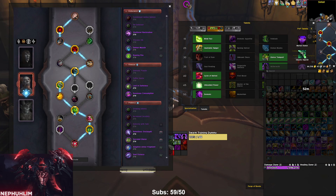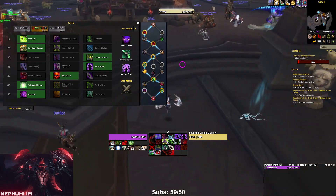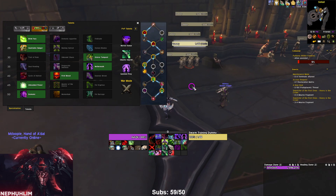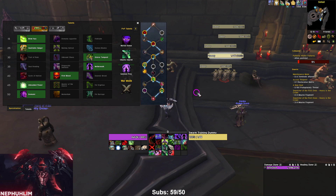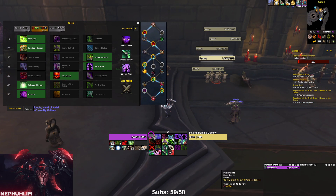The next build pretty much replaces Relentless Onslaught with Increased Scrutiny and replaces Cycle of Hatred with First Blood. This build does some decent damage outside of meta, which is the main concern with Demon Hunter. In my experience, the previous build does about 2-3k more damage outside of meta, but what's cool about this build is it synergizes well with the CDR relic.